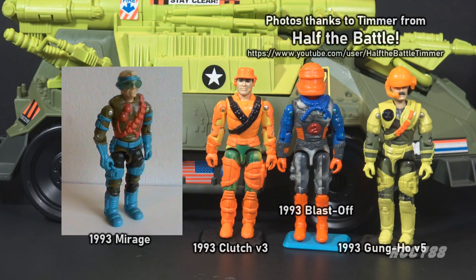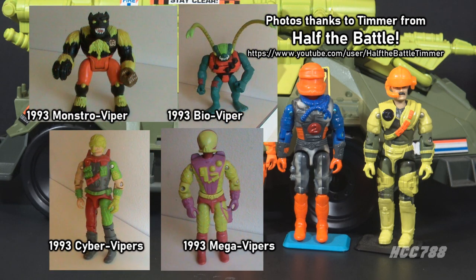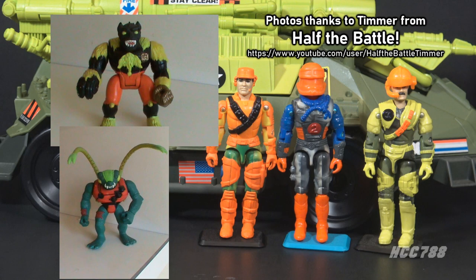There were four G.I. Joe Megamarines: Blastoff, Clutch, Gung-Ho, and Mirage. There were four bad guys: Cyber Vipers, Mega Vipers, Bio Vipers, and Monstro Vipers. The Bio Vipers and Monstro Vipers were oversized mutant creatures, a first for the vintage G.I. Joe toy line.